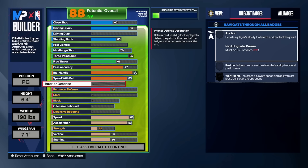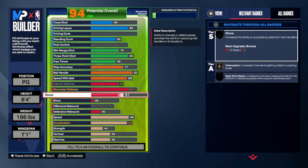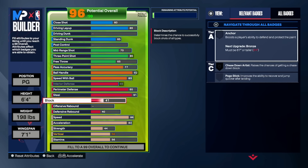Here comes the main objective with a two-way — to be a two-way you need all of these: you need to be able to rebound, block, interior defense — everything. A two-way is not just somebody with perimeter and steal, that's not how we rock. So let's get it — interior max, perimeter almost max, steal — 91 on a guard, glove gold, gold interceptor, gold right-stick ripper on a guard. I should end the video right here. That is a shame that y'all didn't do this at community day. 70 block on a guard.